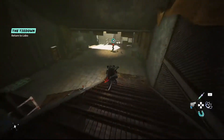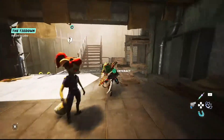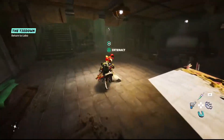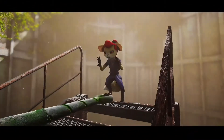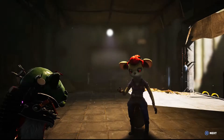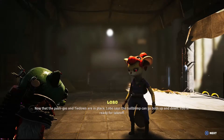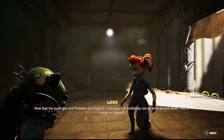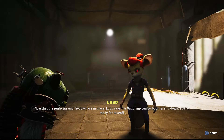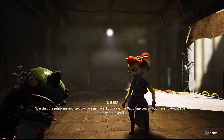The reward will be the Transport Vehicle Gulb Limp, which is only usable in the Kloopy Dunes. Now that the push gas and tie down are in place, Lobo says the Gulb Limp can go both up and down. You're ready for takeoff.